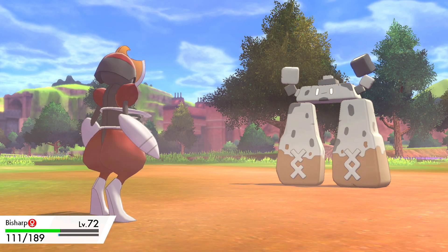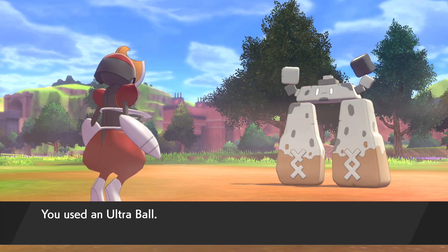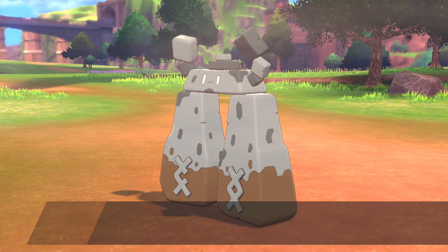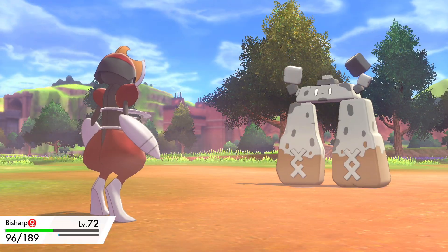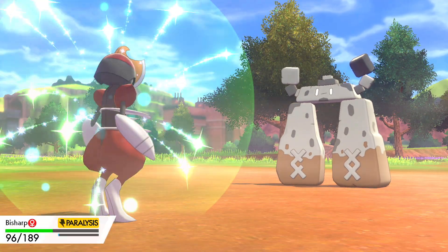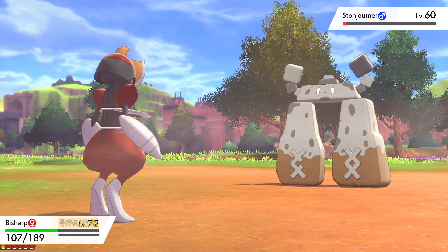I don't think even bug works very well on rock or ground types. In terms of getting it paralysed or into a decent state, you'd probably want to try and go for sleep or something like that. You're going to have to get another Pokéball — it shouldn't be getting weaker and then harder to catch, that just doesn't make any sense.